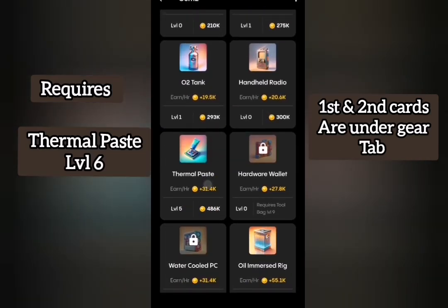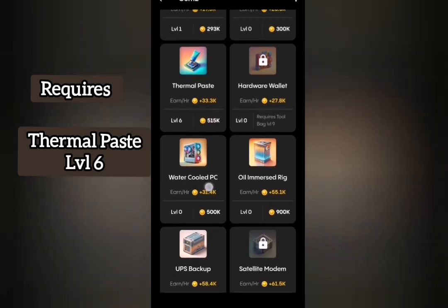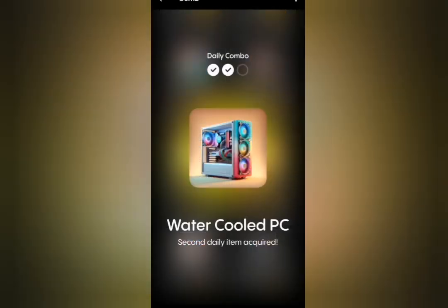I already upgraded Thermal Paste to level 5, so I'll just take it to level 6. With that, Water-Cooled PC is now active, so I'll click on it to get the second card.